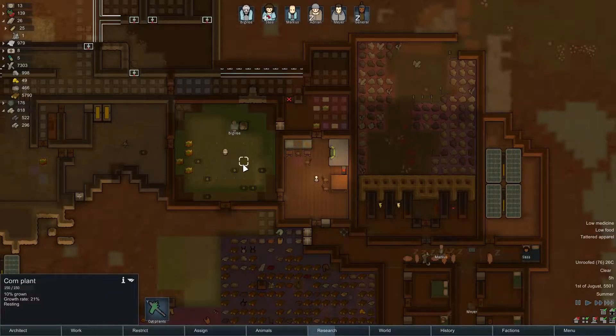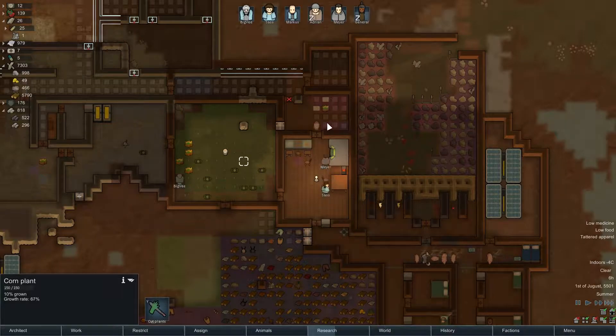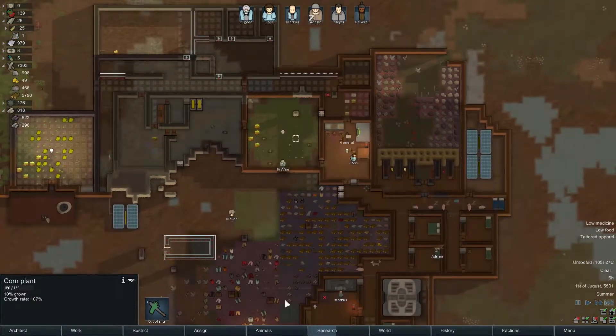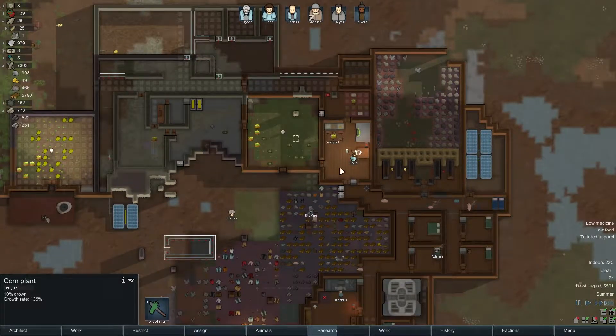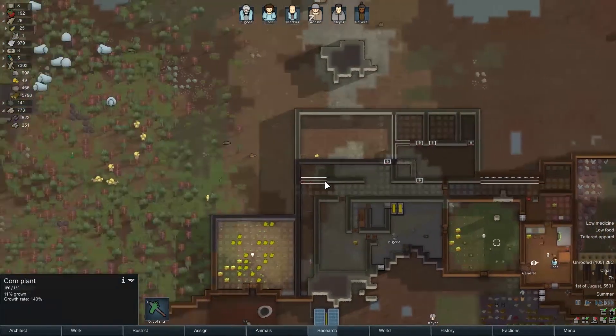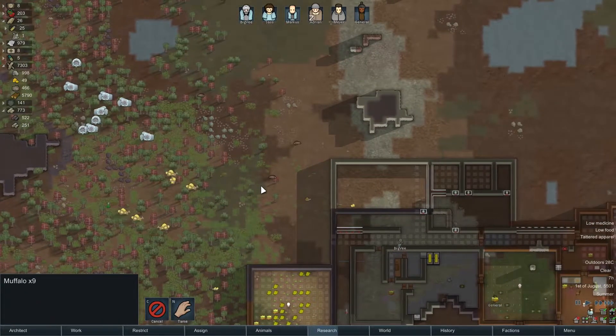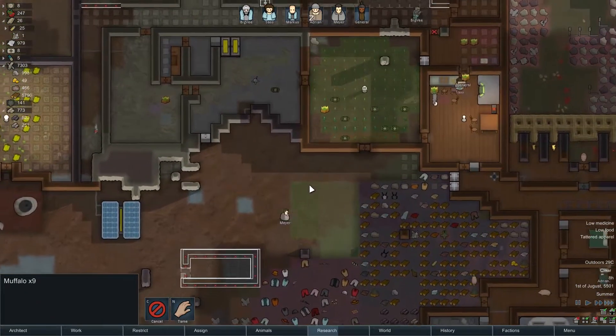I think we're fine. And then we've got to plan out where we're going to move to, because this is not working — this setup right here, I do not like it. Let's go ahead and set up some hunting of that muffalo over there — it should be fun.